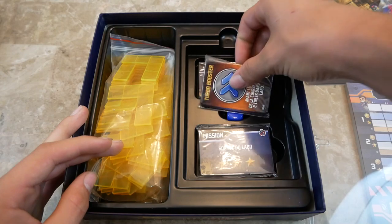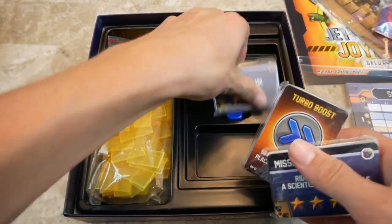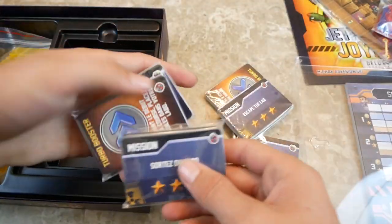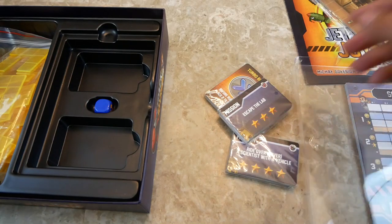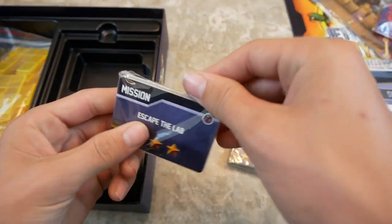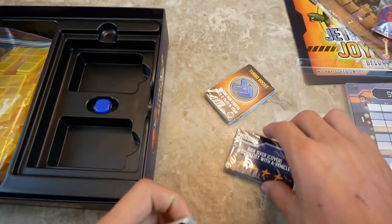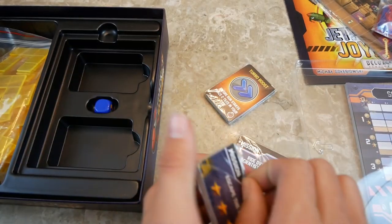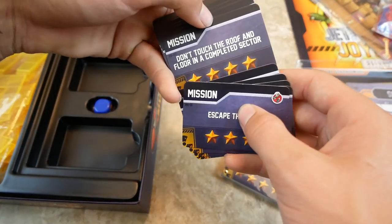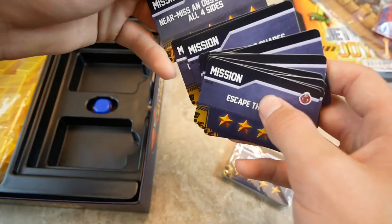All the cards are printed twice - once in English and once in French. So there are the English ones and those are the French ones; I won't open those. These are the mission cards - there are 17 of them. Examples include: escape the lab, complete three sectors, rub your head on the roof for ten blocks, don't touch the roof and floor in a colllated sector, and don't cover any scientists.